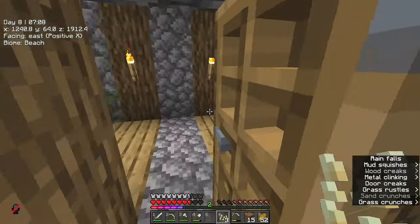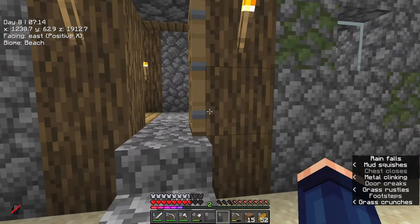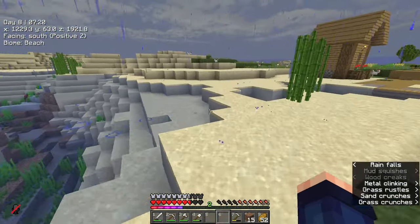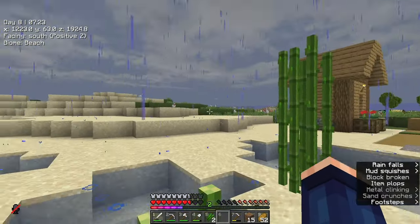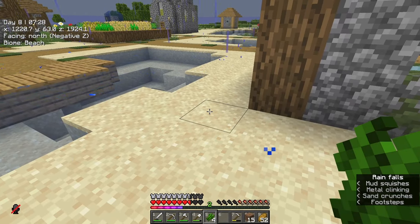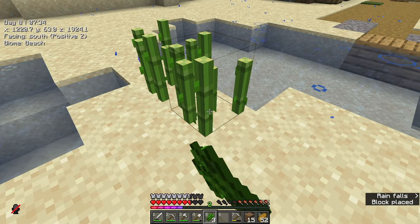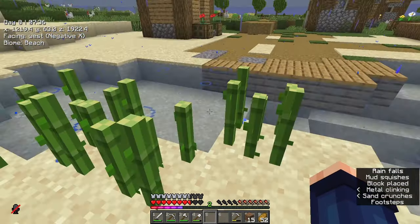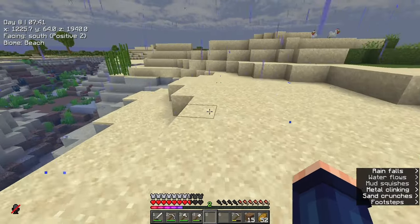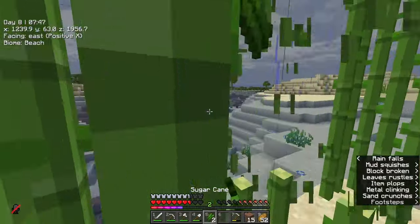We pick out a wee spot, till up two of these blocks, and pop one melon seed in and a pumpkin seed in, and just let them grow. We can harvest them every now and again — it's not something that needs to be a big massive farm right now because that will take too much time to get going.